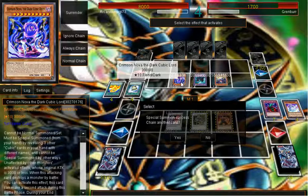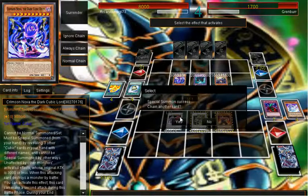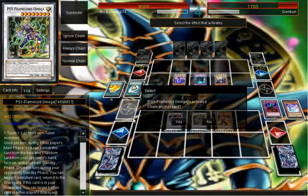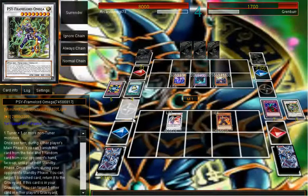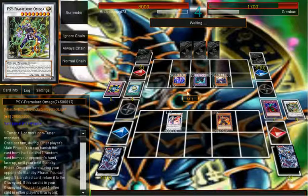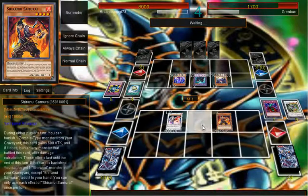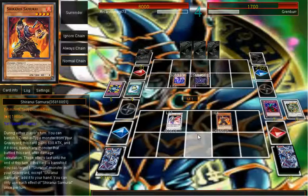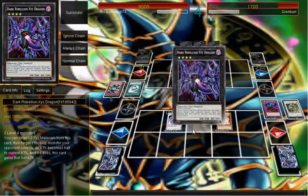Original ATK 3000 or less. When this attacking card destroys a monster by battle, it makes a second attack. Let's do this. Let's get out of here with Omega. If you attack into this, I'm going to banish. And we both go to the graveyard — either you get banished and I go to the graveyard. So it's gonna go into Dark Rebellion.